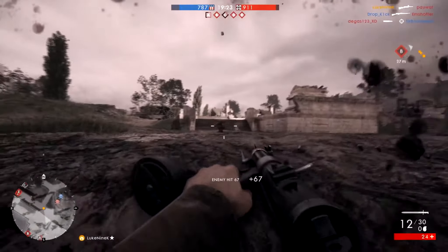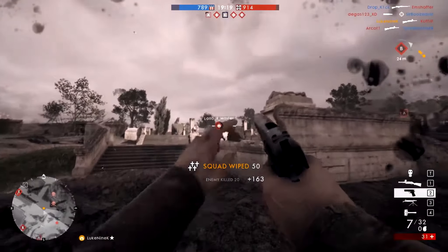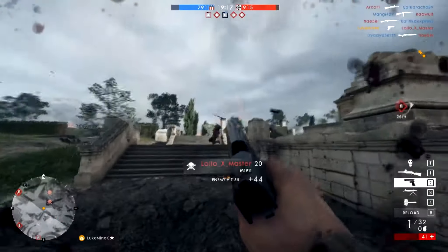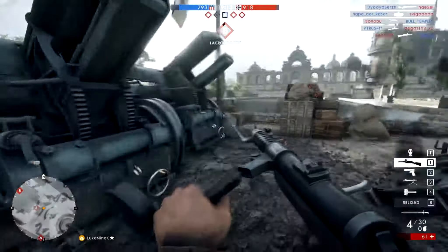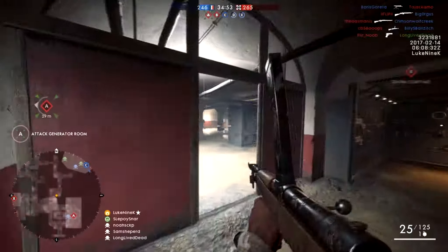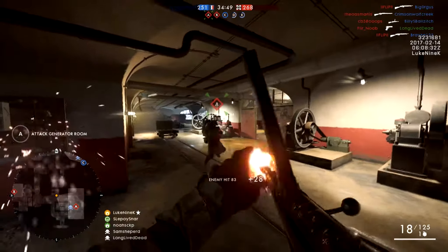You see I'm making use of the prone there to hide in the holes on the ground that have formed as the round's been going on. Pretty useful tactic. And making use of the pistol once my assault rifle ran out — rather than taking the time to reload the assault rifle, I could get the attack in quicker by switching to the pistol.